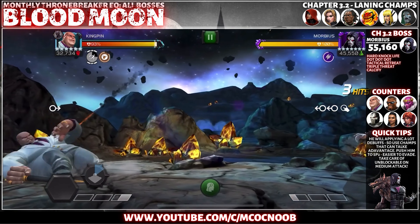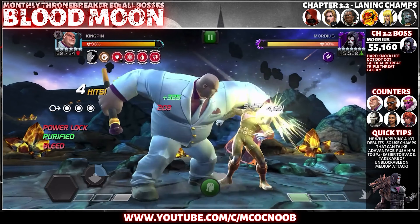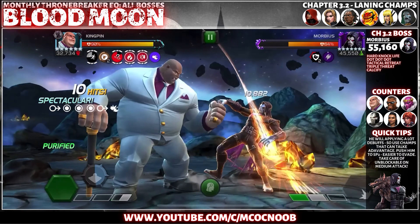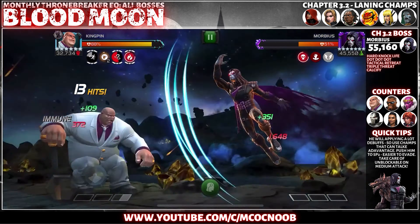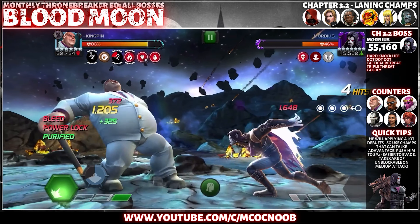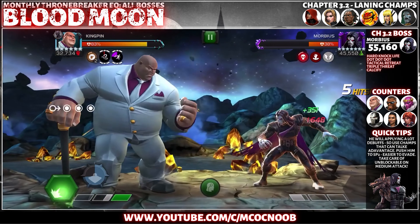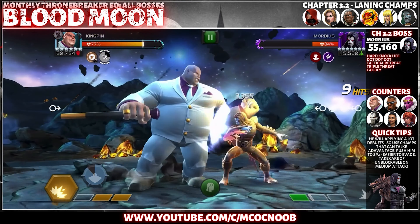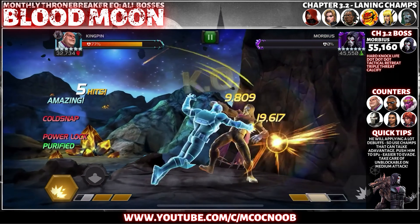Chapter 3.2 is going to be a Morbius boss with nodes: Hard Knock Life, DOT Dark, Tactical Retreat, Triple Threat, and Calcify. Be careful — his mediums are going to be unblockable, so you need to play around that. With Triple Threat you'll get a lot of debuffs on you — use those to your advantage. Bring a champion like Kingpin or Crossbones and convert all of them to furies or rage stacks to kill off Morbius very quickly. Zemo also works using his Parry fight to root and get through this fight.